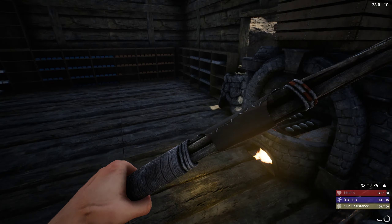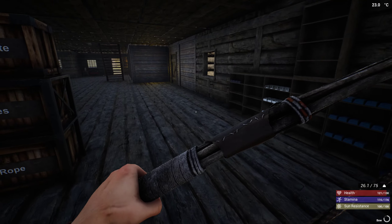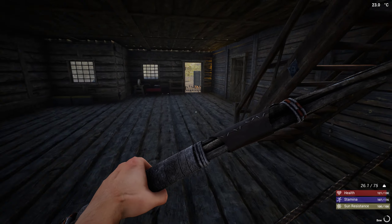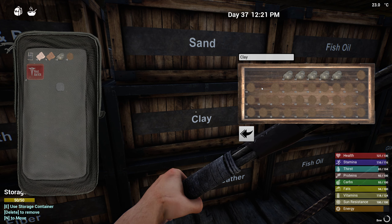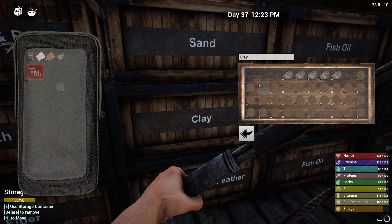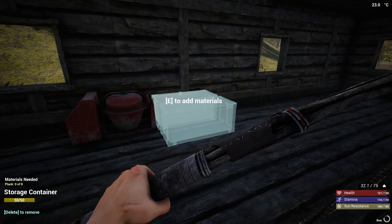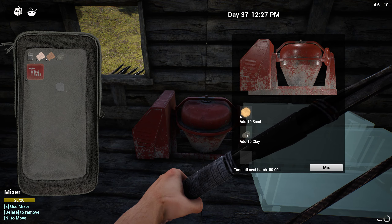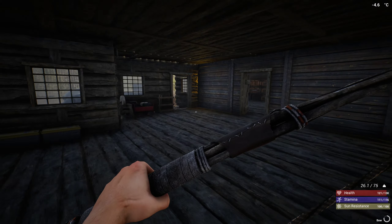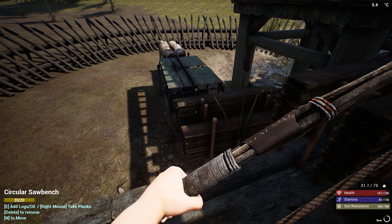I managed to actually get some of my iron back — not all of it, but some of it. So I need clay and I need some of that. What do we actually need the clay soil for? I don't understand exactly what it's for, but it'll probably be good for something. So let's mix this — I need a ton of clay and a ton of planks, actually, in order to do more crates.